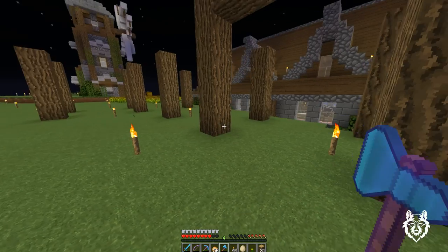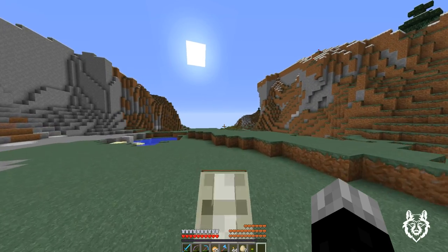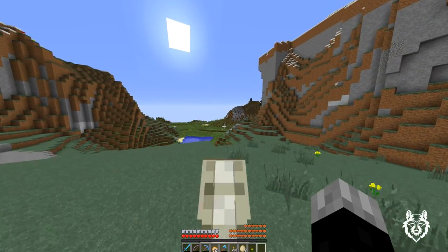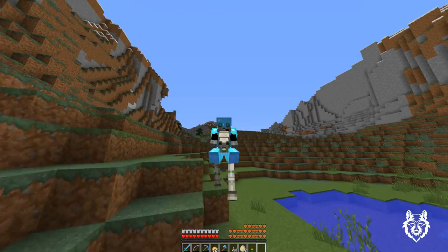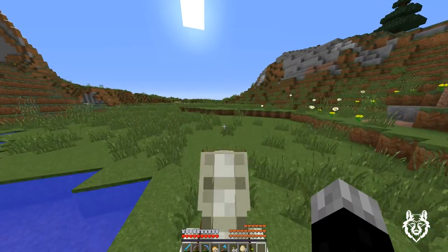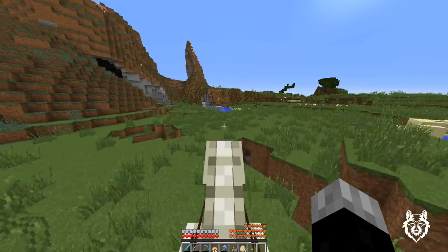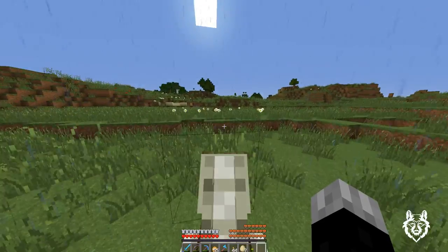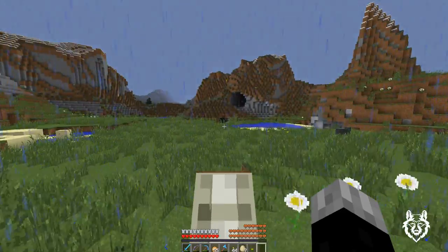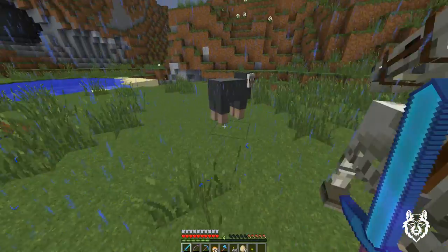We went through basically three and a half stacks of oak logs. I'm back on my skeleton horse - look at him run! We're running back over here to this forest that I've been chopping down. Don't fall! And of course it starts raining. Oh there's a sheep - we're going to go kill some sheep for some wool.